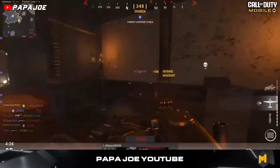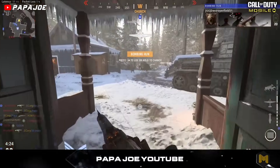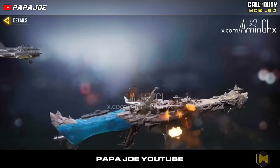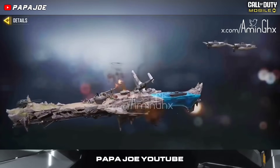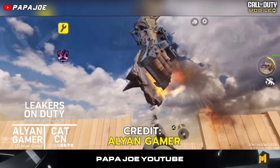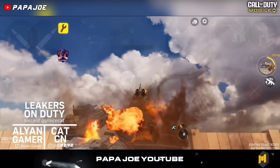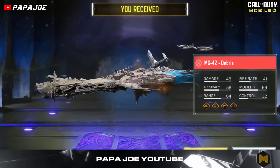The MG42 from Call of Duty: Vanguard awaits us in the game with the perfect balance between power and precision, and has already been confirmed by various sources as a new weapon for COD Mobile. The mythic variant certainly looks different from pretty much every other of the 20 mythic blueprints the developers have ever released in the game. The weapon features a fully fledged aircraft carrier, a boat, tons of flames, an interesting digital iron sight, and lots of cool effects.